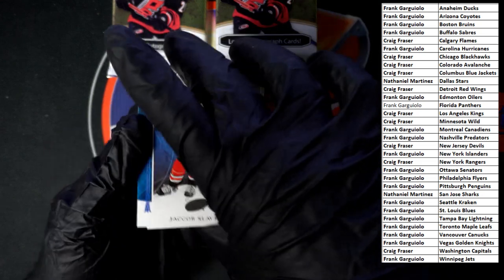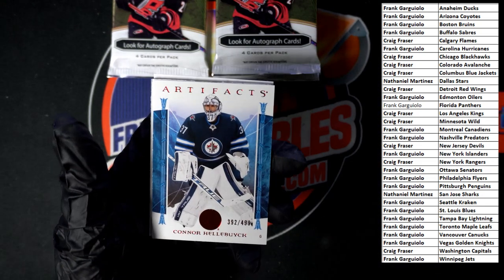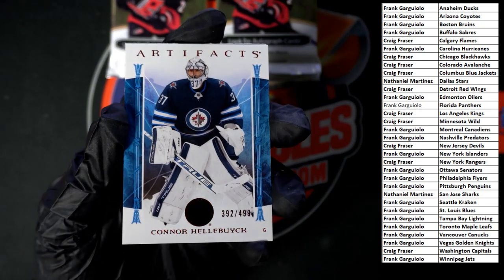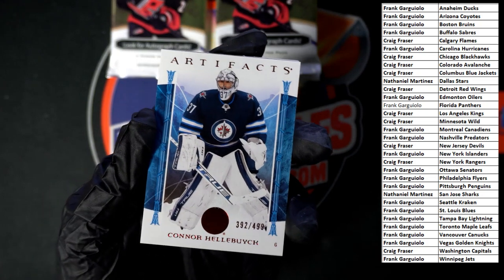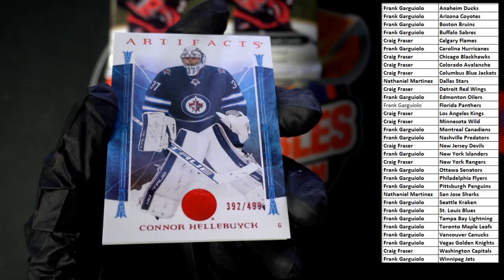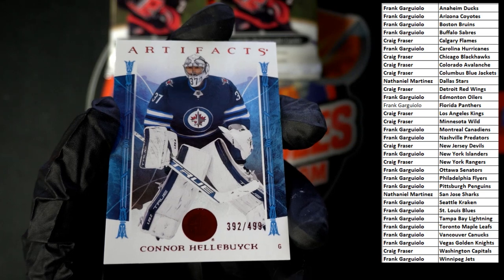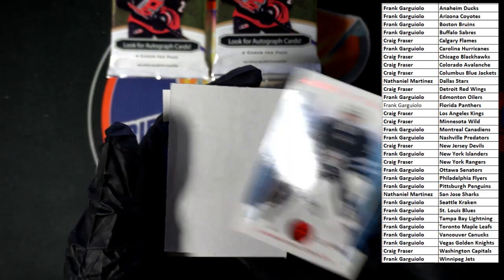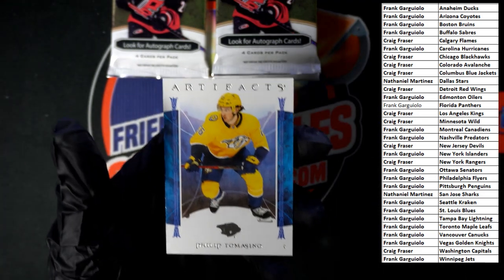All right, slapping to start off this pack — new hook after that. Cotton right there, 392 of 499, nice red foil. Trying to catch it — get a good look — there you go, you can see the red right there. Very, very sharp right there. Very nice — I think that's going to Frank G on that one. Then we got another blank and we got Tomasino.